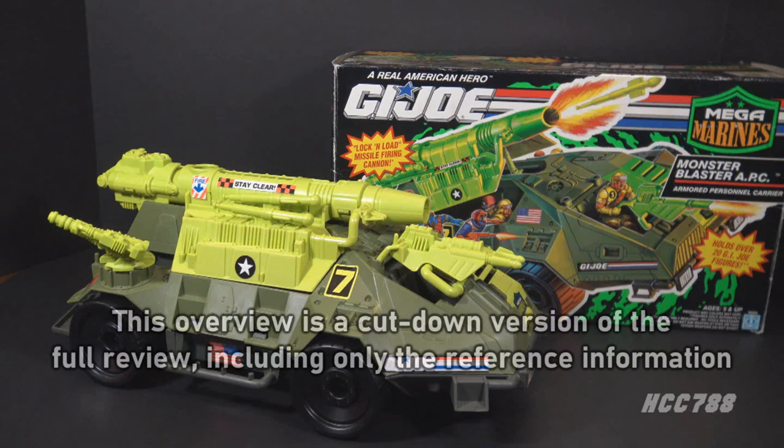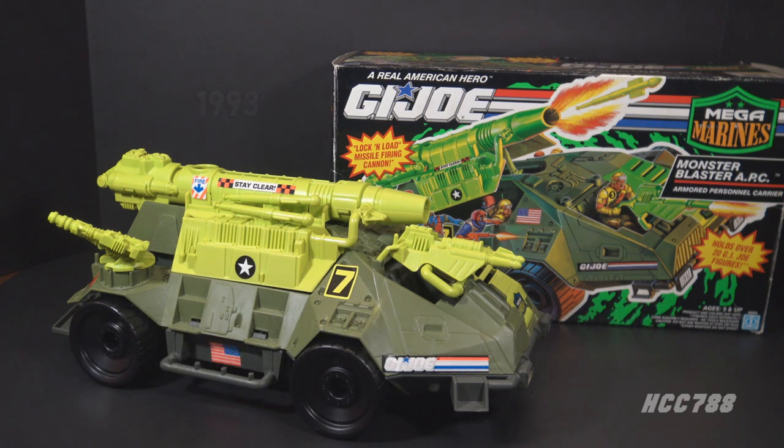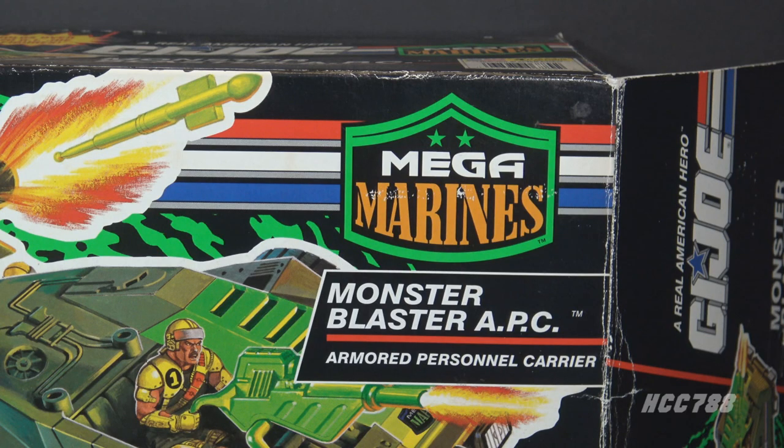This is the G.I. Joe Megamarines Monster Blaster APC, armored personnel carrier from 1993. This vehicle was available in 1993 only; it was discontinued for 1994. This is the only version of the Monster Blaster in the vintage era. It was re-released in different colors in 2004. The Monster Blaster was in the Megamarines subset, and it was the only Megamarines vehicle in the vintage line. The Megamarines fought mutant monsters, which is why the name Monster Blaster makes sense.